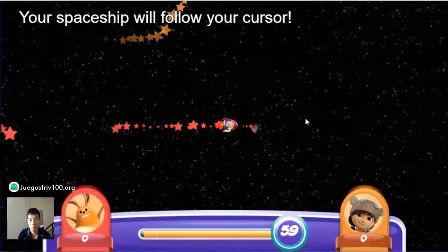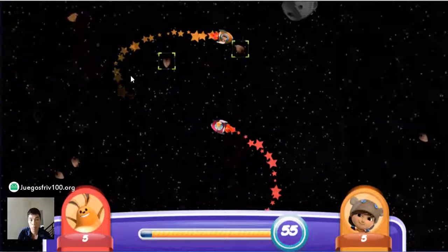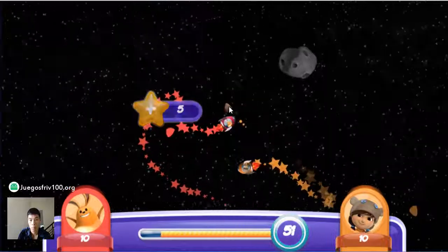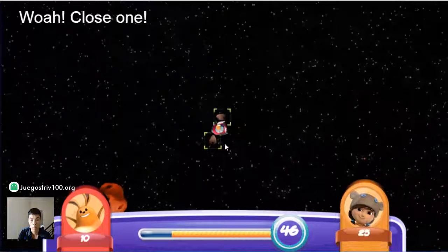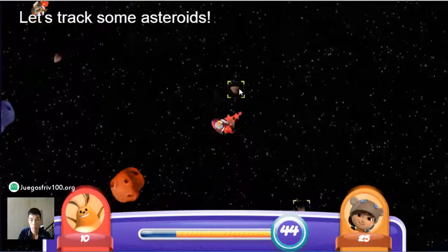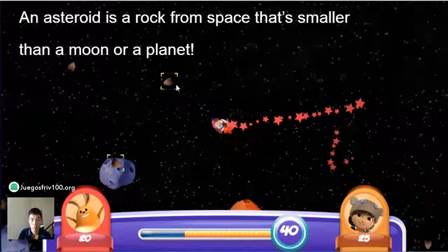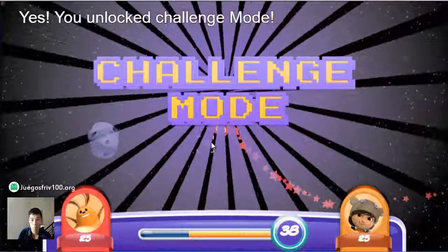Your spaceship will follow your cursor. Close one! Let's track some asteroids. An asteroid is a rock from space that's smaller than a moon or planet. Yes! You unlocked Challenge Mode.